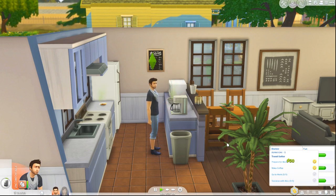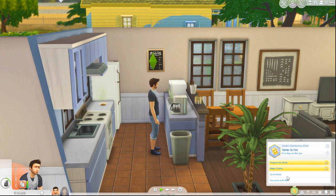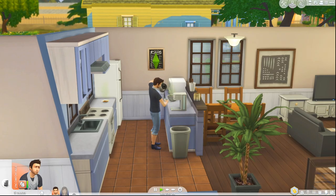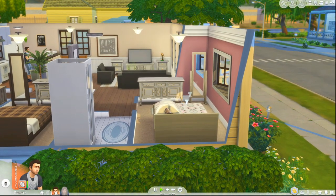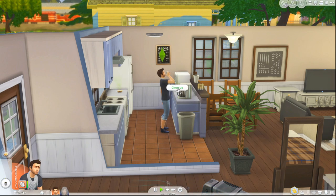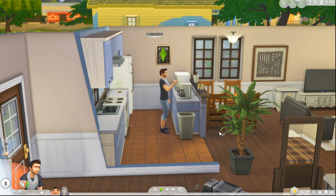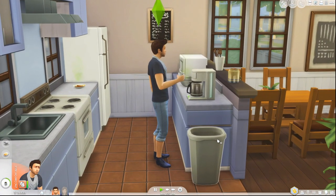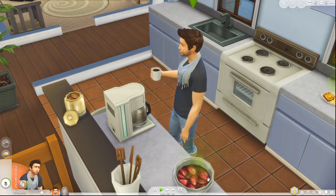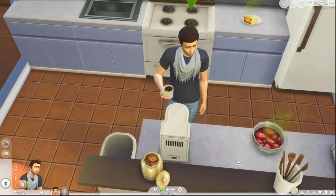We had to empty the coffee maker and now we're brewing coffee — that cost us eight simoleons. Everything you do costs a little bit of money. He's working toward his aspirations for the day. The next one will be going to work and then he'll want to come home and socialize with Alex, who is still sleeping. That green smoke coming out of the food means it's spoiled — I don't know what that is but I wouldn't want to eat it.